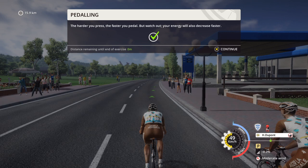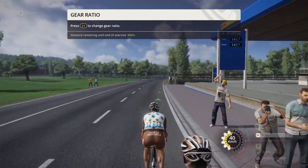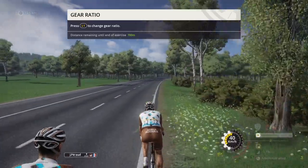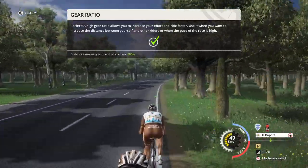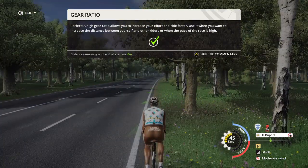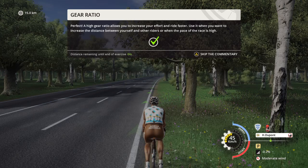Thanks for letting me know that. Now we'll check the workings of your gear ratios. With the high gear ratio, you can go even faster. A high gear ratio allows you to increase your effort and ride faster. Use it when you want to increase the distance between yourself and other riders, or when the pace of the race is high.